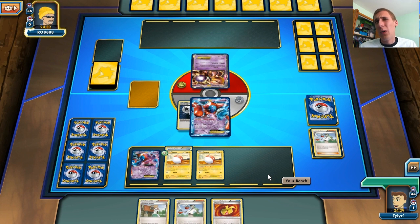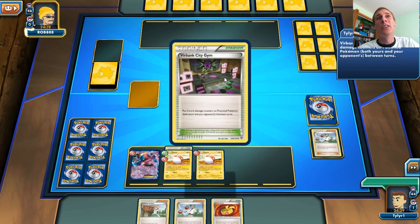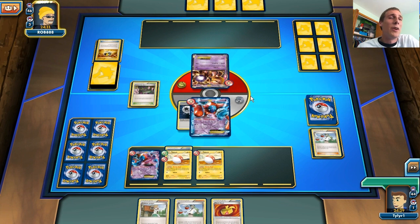He does start with a Mew too. So if he does have a Double Colorless in his hand, he's going to be doing 160 damage to my Deoxys, because my Deoxys is weak to Psychic. Hopefully that doesn't happen. I guess he can knock me out this turn if he has a Laser and a Double Colorless — that's doing 160 damage, plus the Poison is 190 damage. Even a Muscle Band on there would be doing 200 damage. There's a Landorus, so it looks like we're playing Big Basics, probably with a Garbodor.